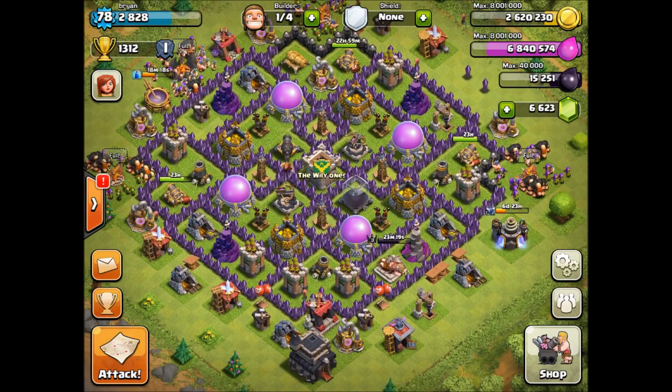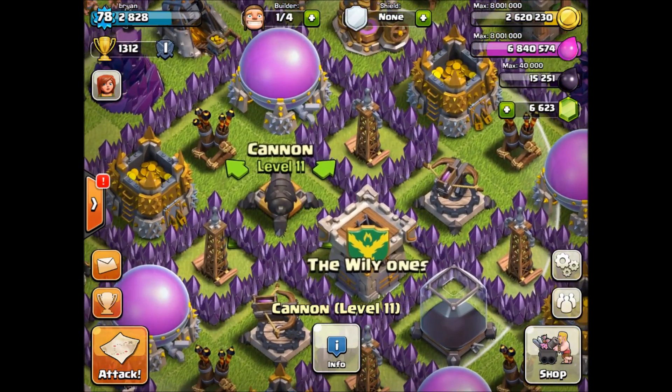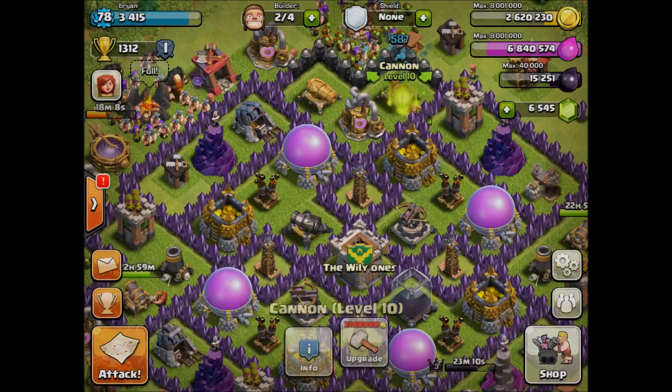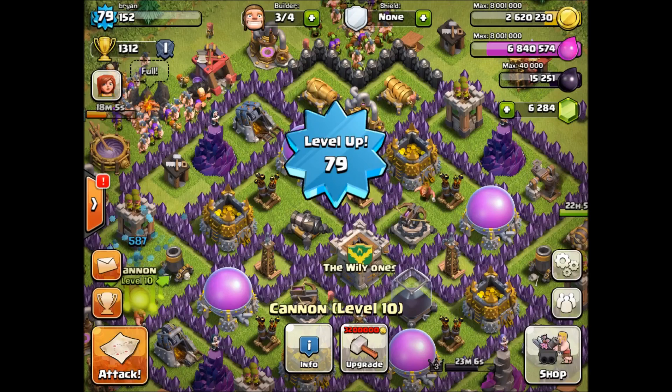There's our level 11 cannon — our first one in the base. Look at that thing, it's sweet: 75 damage per second, 900 HP. Let's finish these cannons right here and this should give us level 79. Awesome, level up — 79, very cool.